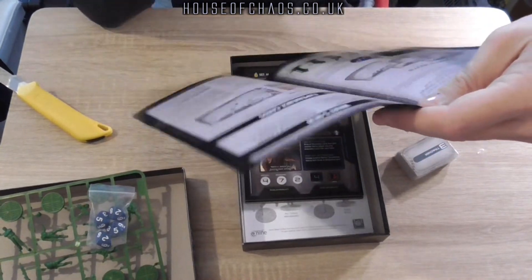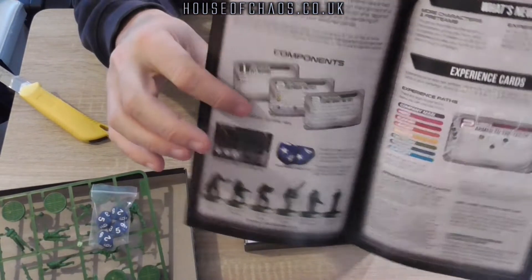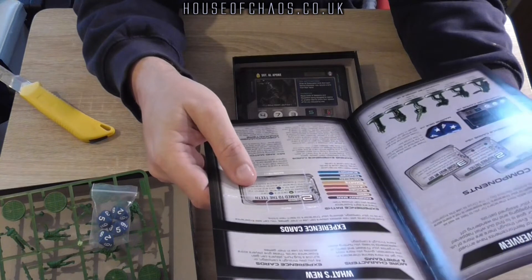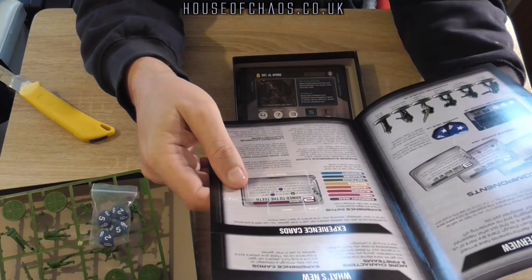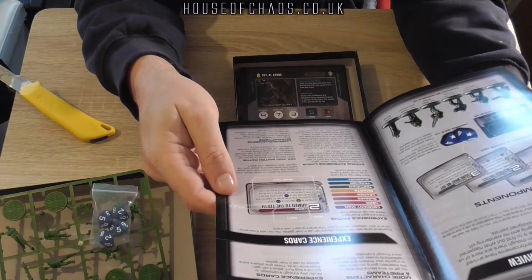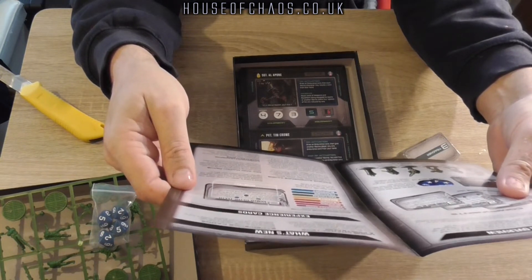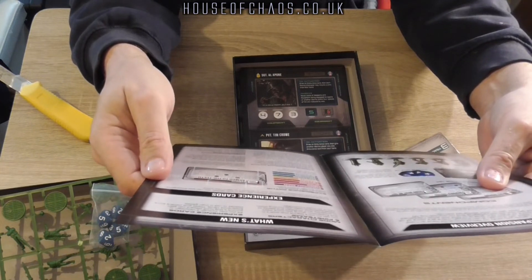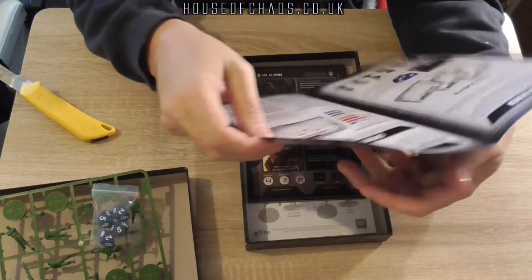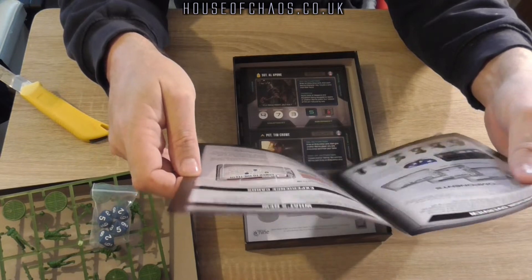There's the Ultimate Badasses rulebook, components, and experience cards — which you didn't get in the core set. Gain experience cards during a campaign: each player gains one experience card at the start of each mission. During a bug hunt, each player gains one experience at the start of the marine phase on every fifth turn. The experience cards can be added to the core ruleset, which is pretty cool.